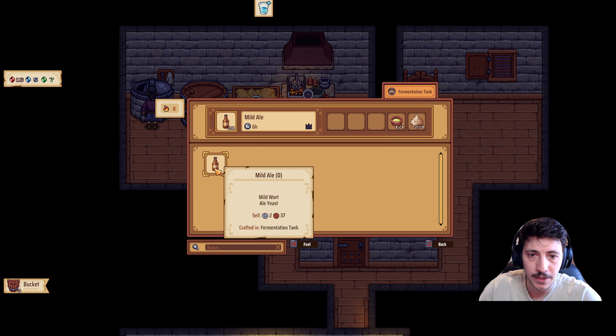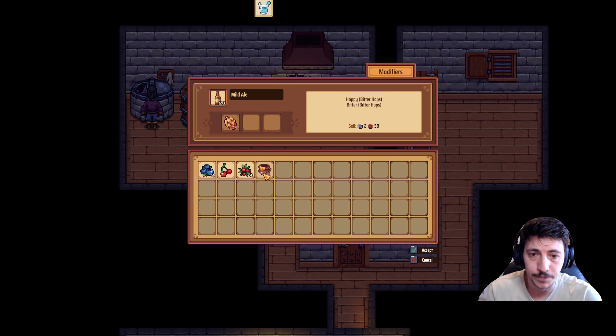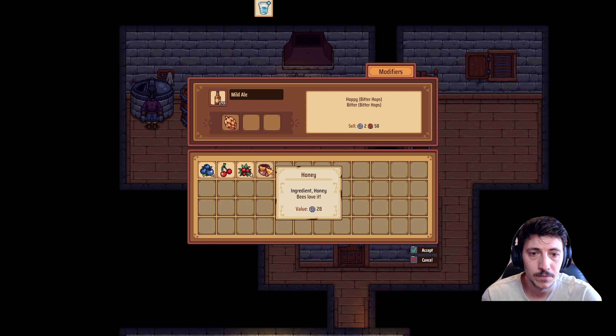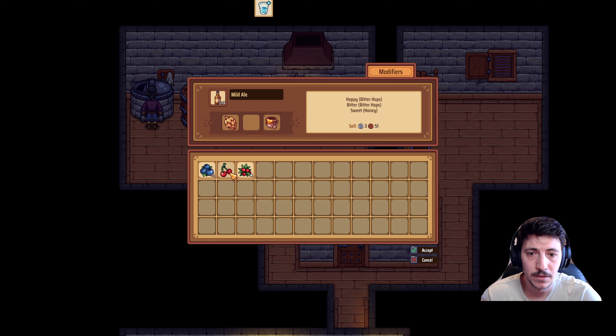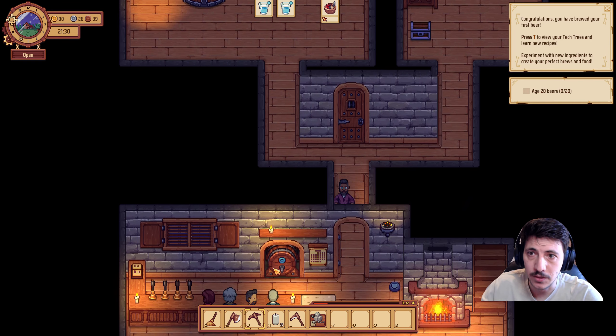Here we'll put the bitter hops, some honey, some berries — fruity and sweet. I think we're going to get some more honey and some more cherries, and we need to get some of those bitter hops as well.